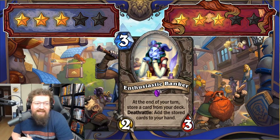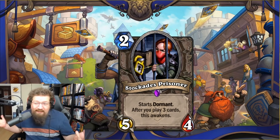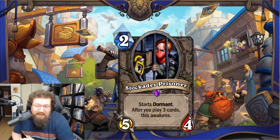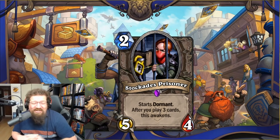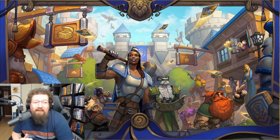We have Stockade Prisoner — two-mana 5/4, starts dormant — awakens after you play three cards. Put this in a cheap deck like Miracle Rogue and you get a 5/4 active really quickly. I could see Miracle Rogue wanting this if they care about stats, but stats alone rarely matter in Hearthstone these days — no Rush, no Taunt. Two in Standard and Wild — just not quite there.